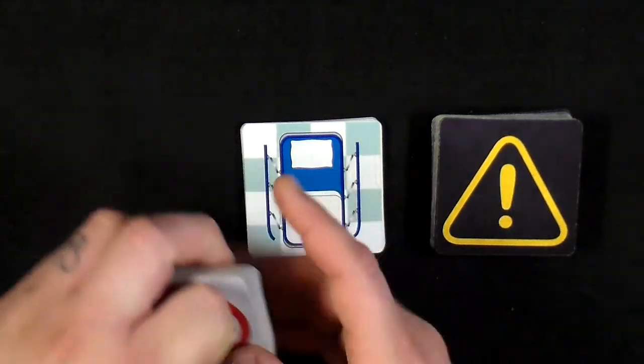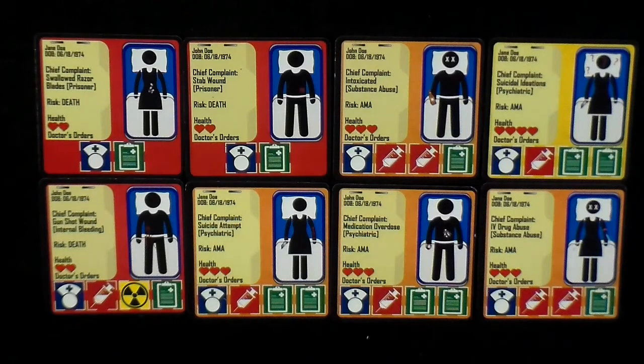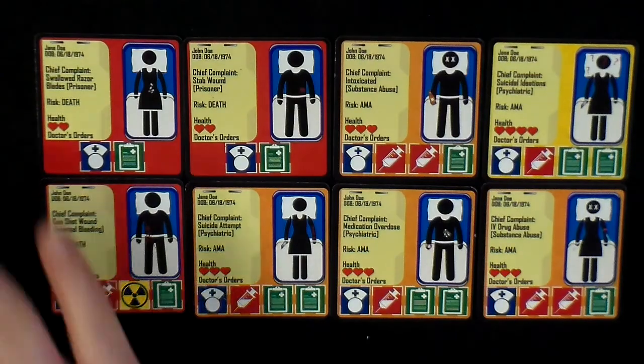Before you shuffle and place the patient deck, consider the following. There are 8 black bordered cards that feature content more suitable to a mature audience, with patient conditions such as suicide attempts and drug abuse. If yourself or the players you are playing with are not comfortable with this content, remove those cards from the patient deck immediately and place them back in the game box, as their absence will have no effect on gameplay.